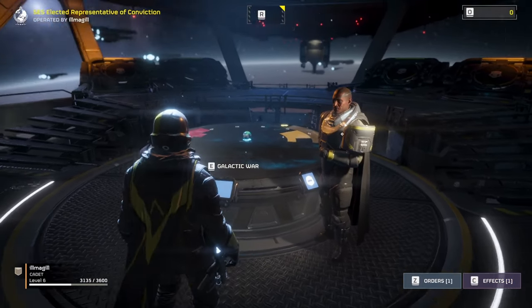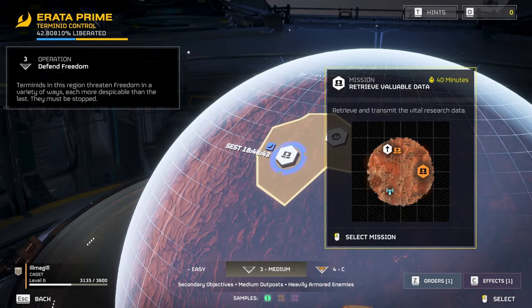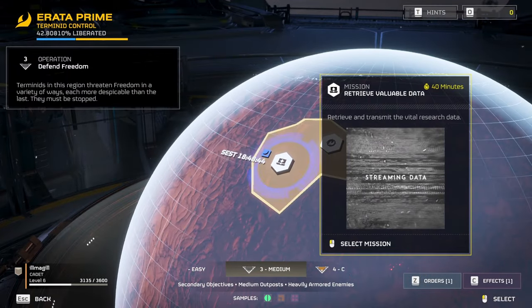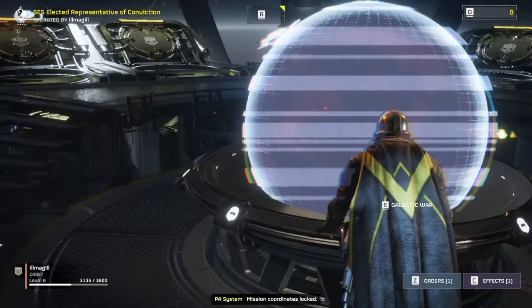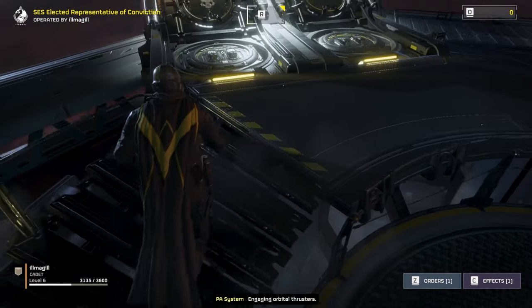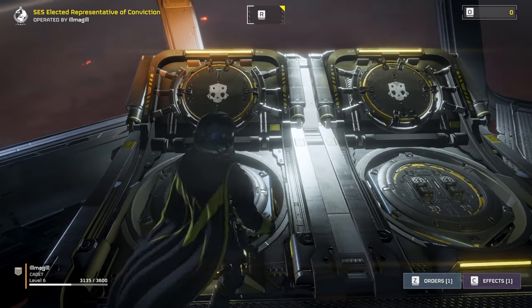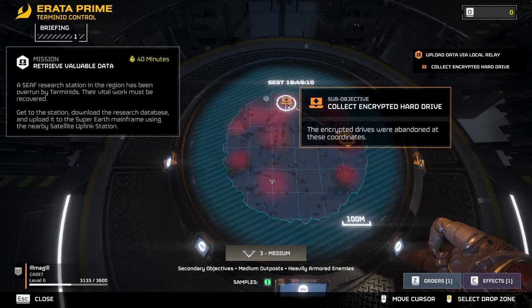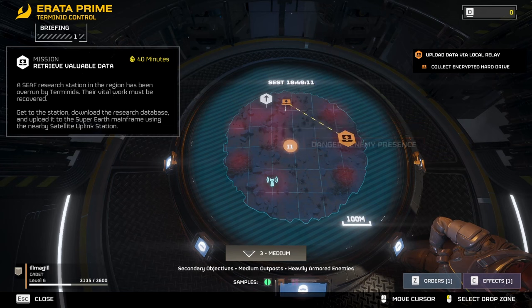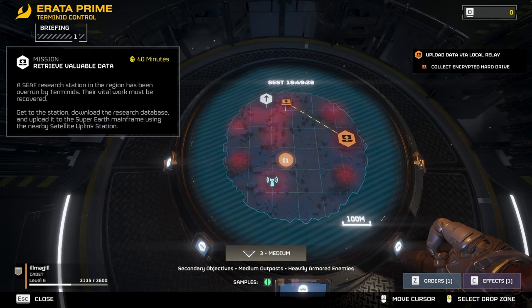We're getting close to doing combat and missions now. I'm going to choose a mission — if it's a two-part mission, you'll have to choose which one to do first. At that point your ship jumps to the planet and you need to go to the hellpod. When you enter the hellpod, it brings up the map and you can choose where you want to drop, and you'll also be able to see your teammates deciding where to drop so you can coordinate.